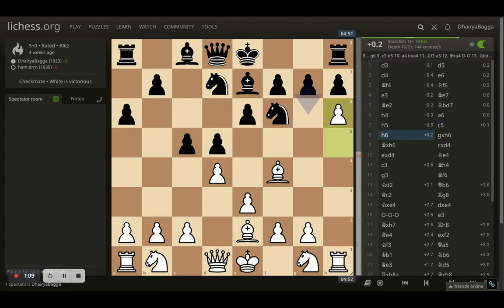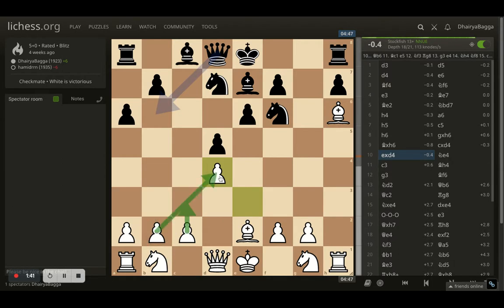I went with h5, opponent plays c5 trying to expand from the queenside, and I keep pushing my pawn to h6. I haven't developed my minor pieces yet, but I'm pushing the corner pawn — generally not the right approach, but since my opponent hasn't castled I wanted him to make some decisions. Opponent takes on h6, I take back with the bishop. It's now quite evident the opponent cannot castle on the kingside. Opponent takes the center pawn, which I take back with the e-pawn, making sure I can then play c3 and have a connected pawn chain, and then castle queenside to attack on the kingside.